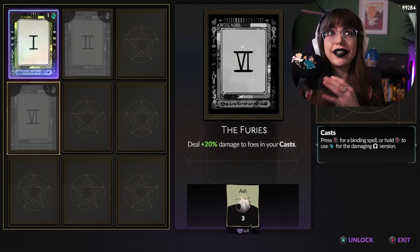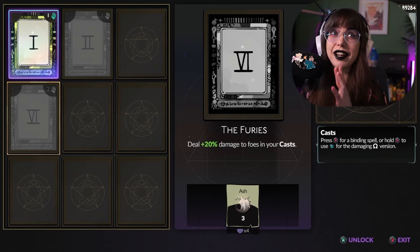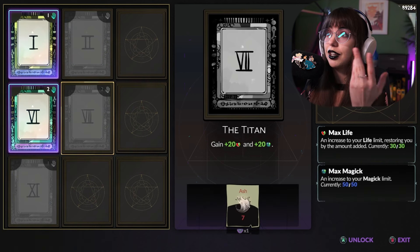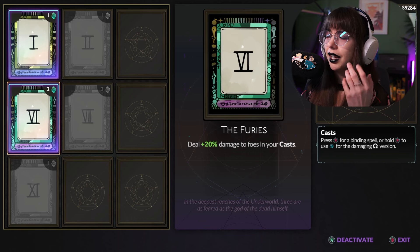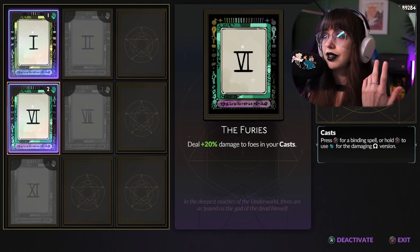Melanoi is very much a witch — she has a lot of magic abilities and leans into casting a lot more than Zagreus ever did, and I really like that. If you get card four, then you unlock seven and eleven. Each one of these will have a different effect — this one grants 20 health and 20 magic.